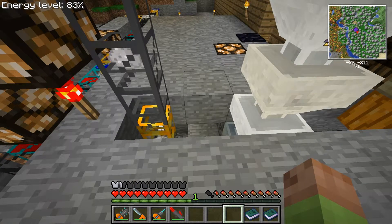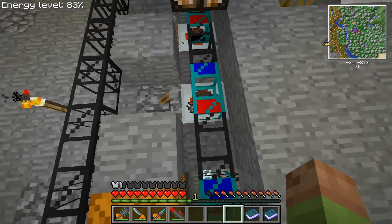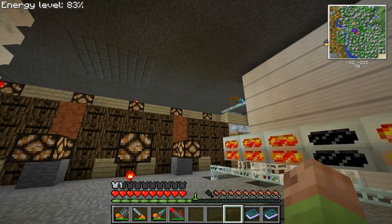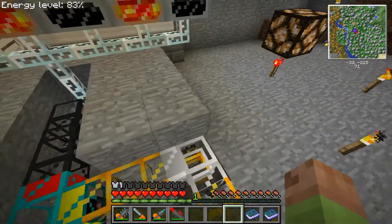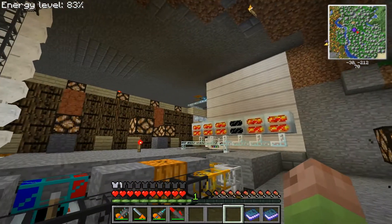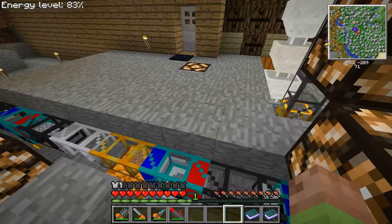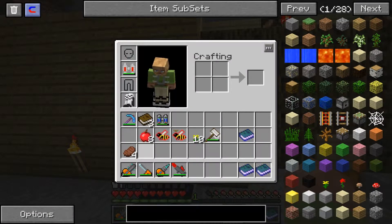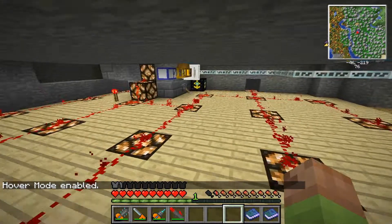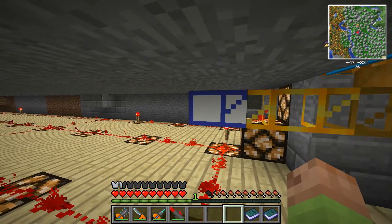Best part is I can throw in the tin, the iron, and the copper all at the same time and it just goes through. With the macerator set up this way, there's an input line here. I kind of cheated for the other input line. It just pulls out and spits it in through a phase pipe. I also relocated the world anchor right there.